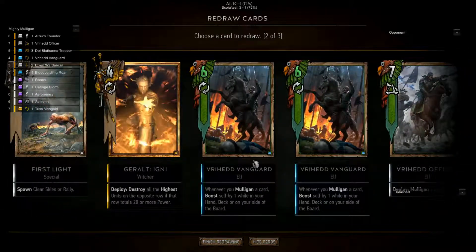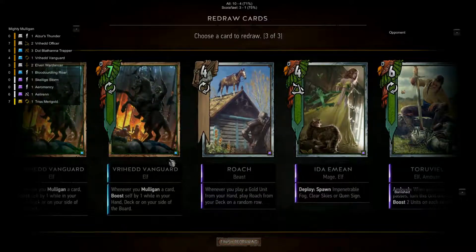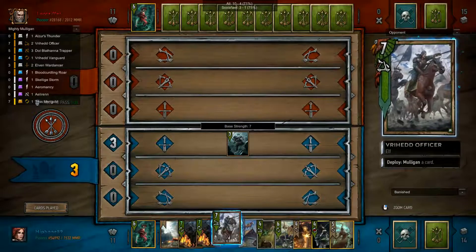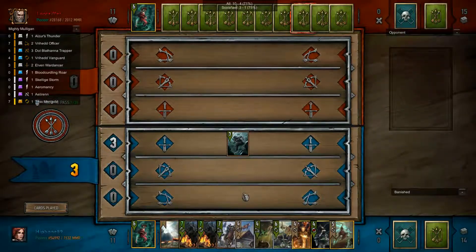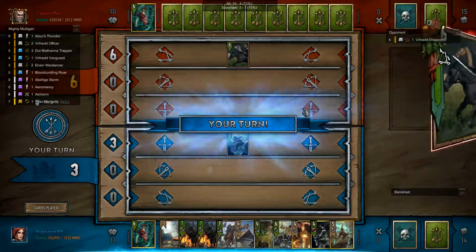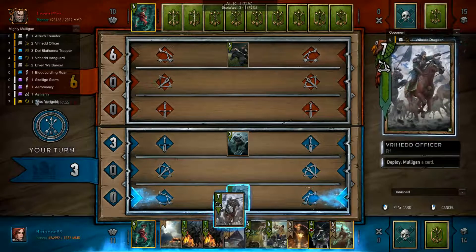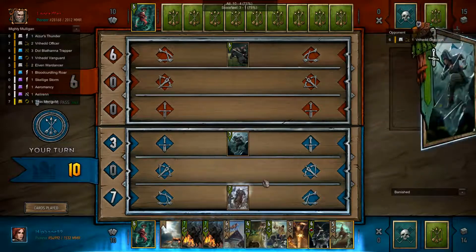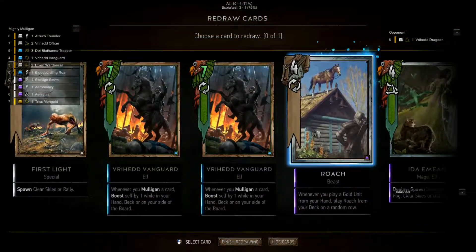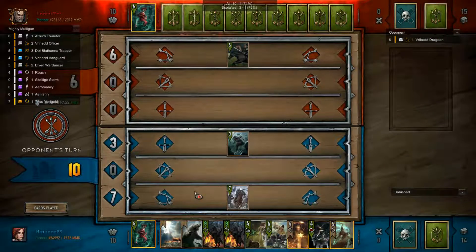We're gonna mulligan - we don't need two Riot Officers right now, so I'm gonna mulligan one away. We got Roach, that's fine because we have another Riot Officer so we can mulligan that away. He's gonna play his mulligan too and he's gonna boost up a Dryad probably with these Dragoons. Let's play the Riot Officer and mulligan the Roach away. We got Blood Curling Roar - not the best in this instance, but we'll just see what happens.